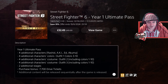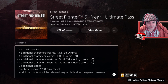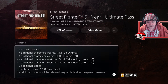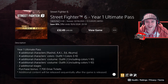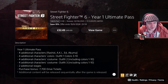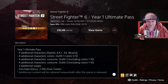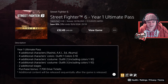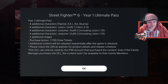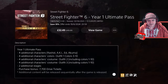I'm not bothered about Rashid, Aki, or Ed. The only one I really want is Akuma. Four additional character colors — you're paying for character colors now, people. Two additional stages — charging for stages is a little bit underhanded. What the heck are drive tickets? Are there cars in this? I'm getting angry before I've even played the game — that's not healthy.